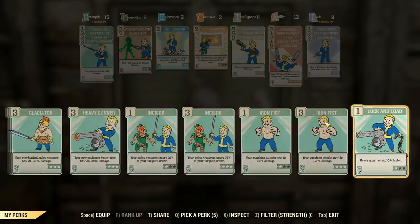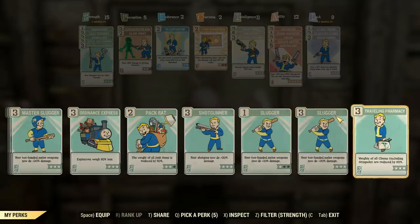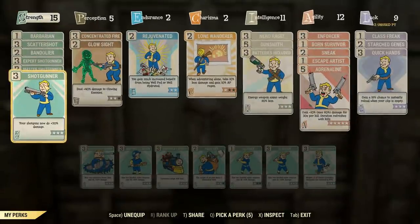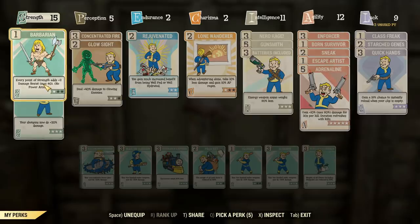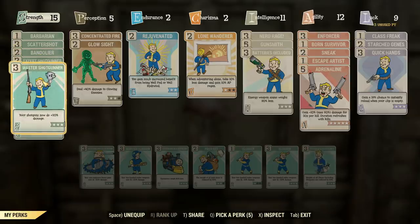So we'll chuck on our shotgunner perks obviously, because it's a shotgun. Bethesda seemed to have broken this perk card thing. I've also got a rank of Barbarian — normally I have Basher in here, but honestly I never bash, so a little bit of extra damage resistance seemed to do us well. Scatter Shot, making them reload faster which is good for this thing, and weighing less — they're kind of heavy, so pretty good.